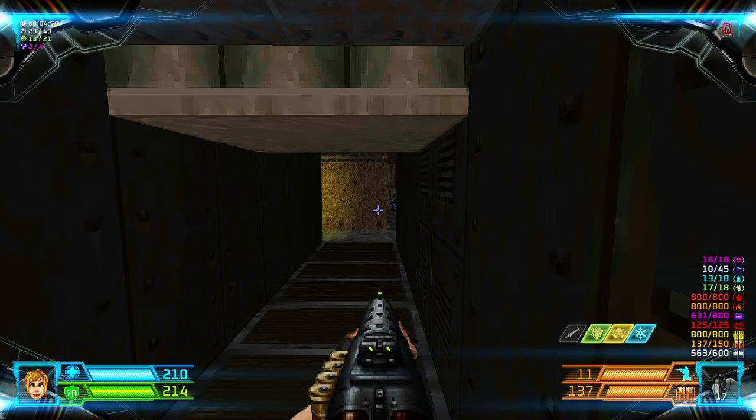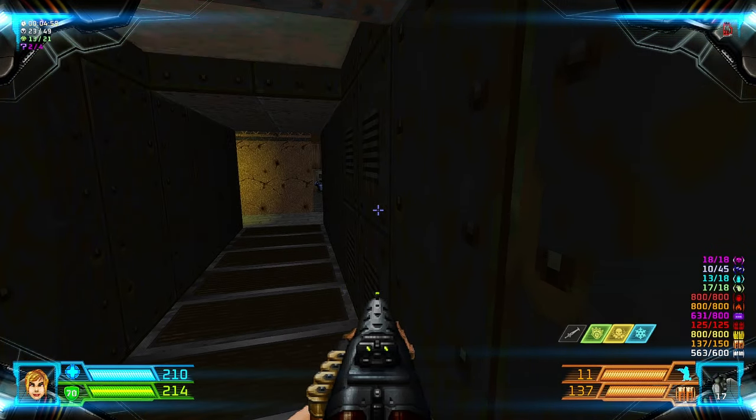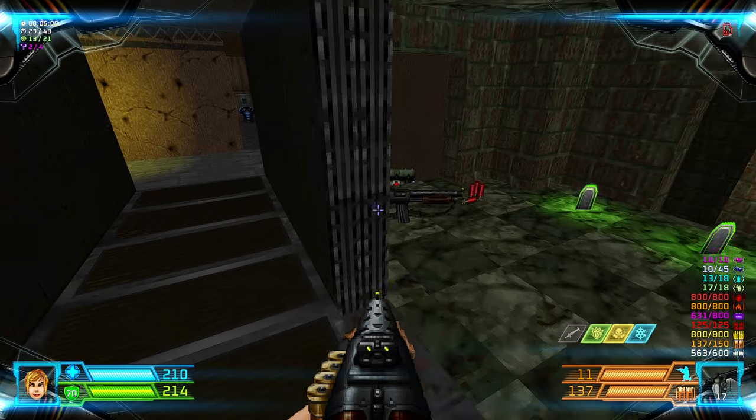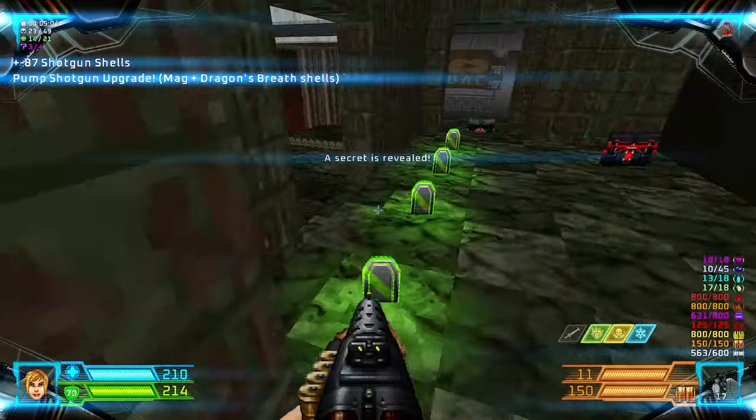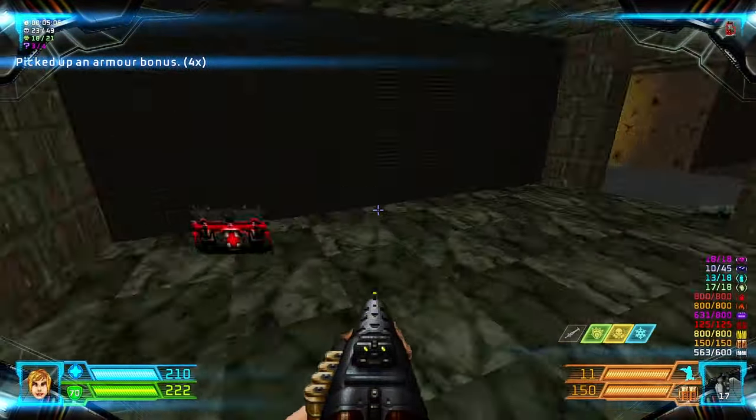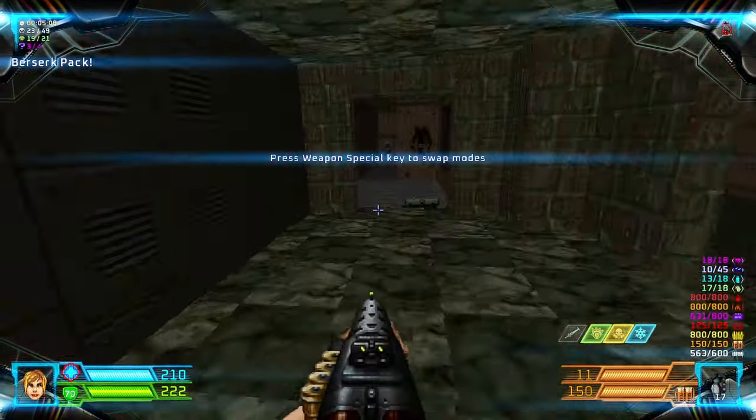From this crusher there is a secret. You have to press this wall and get inside. There are some more weapon upgrades, armor bonuses, and a Berserk pack.